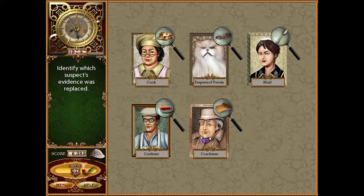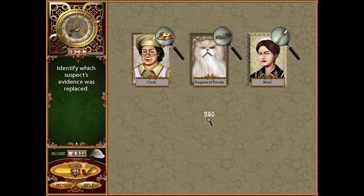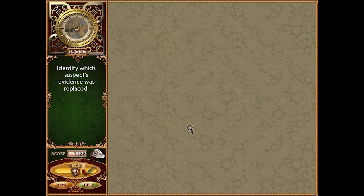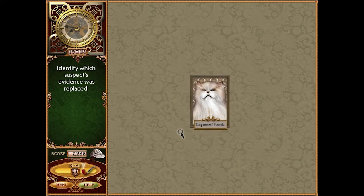I don't think the gardener would have pie. And then a spade on the coachman. Nice work — the cat did it! The Empress of Persia!